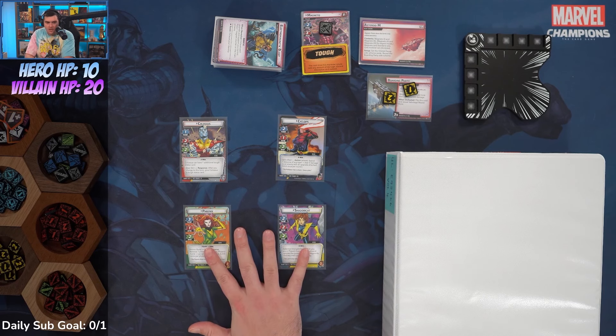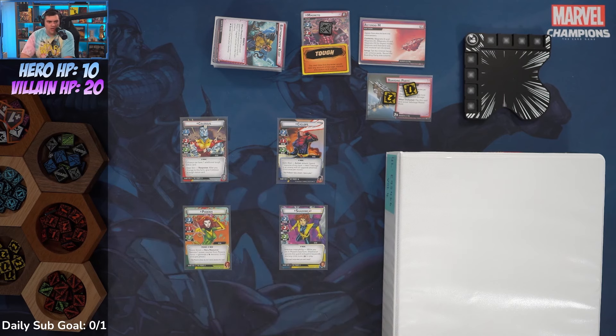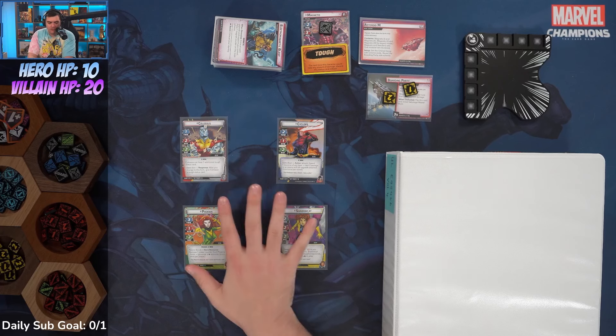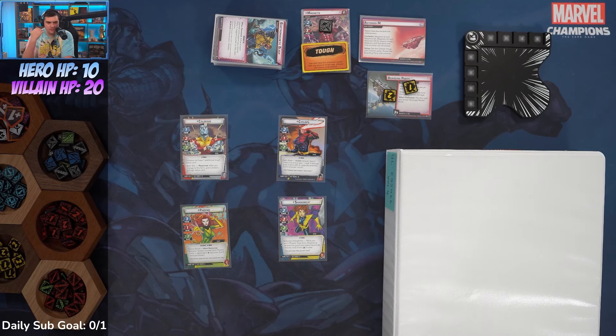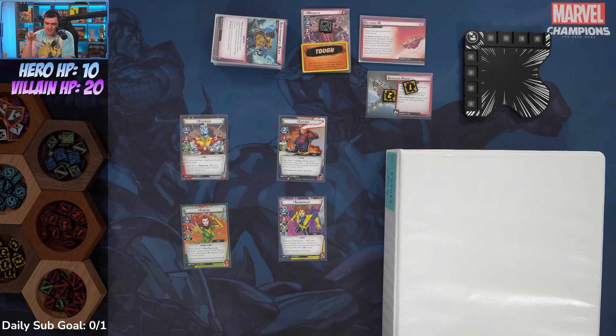Each of the four aspects has to be paired with one of the heroes, so if Colossus uses Justice, none of the other three can use Justice to take on Magneto. Once it's been completed, that aspect is locked out. It's going to be a very difficult challenge, but that's kind of what we're here for.